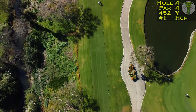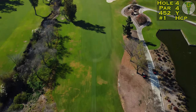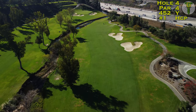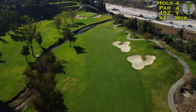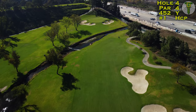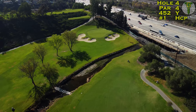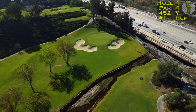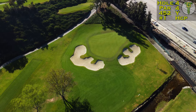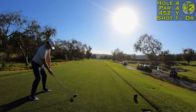The fourth hole is an awesome par four rated the number one handicap, and I would venture that's correct if you played here time and again. A very difficult drive straight back into the wind, curving to the left — you're going to have to give it all you've got and get it all the way around the corner. This green is perched high above the fairway and well over that ravine. Hopefully the ravine won't come into play for you. You can see the ridge running through the middle — it's a clear two-tier green.